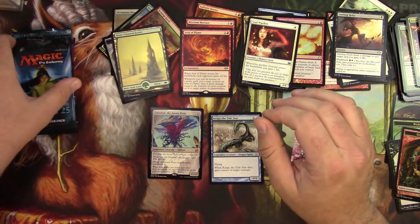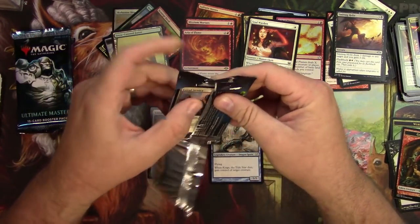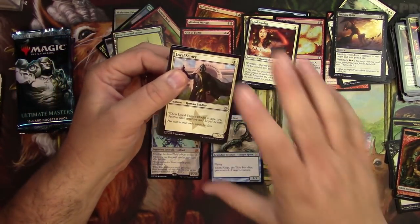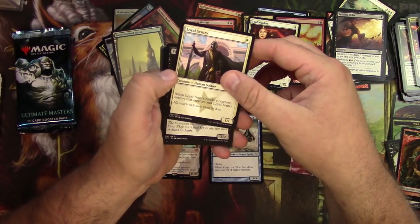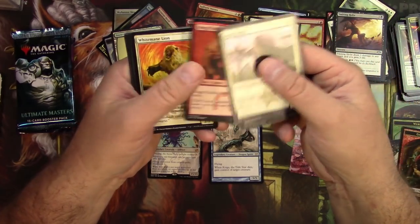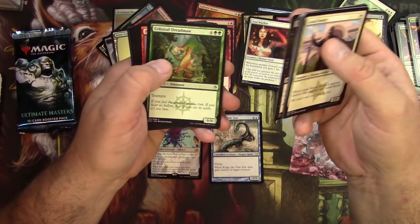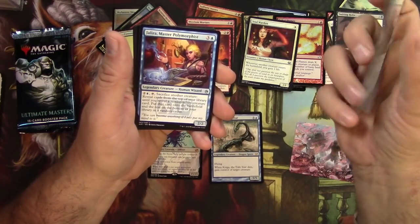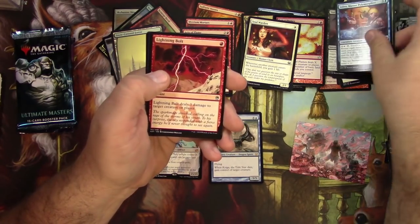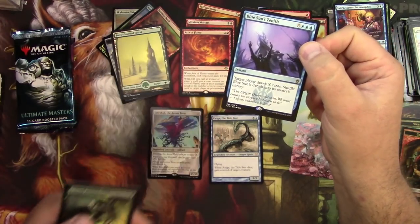Masters 25 is up next. Two mythics out of my pack so far — pretty happy about that. Little Sentry must have been from the starter set. Flunkies — I like the little logo in the text box. Jhoira, Kobold Predator, Lightning Bolt — very good — and a Blue Sun's Zenith: target player draws X cards. And a fish token — it's always a bigger fish.